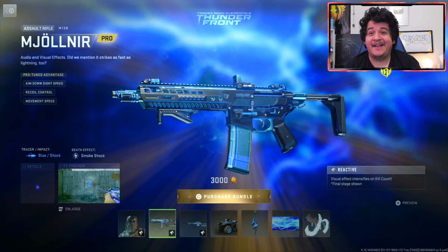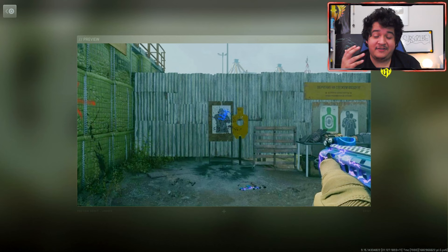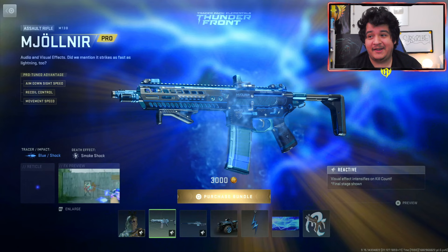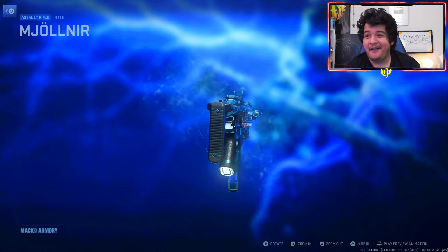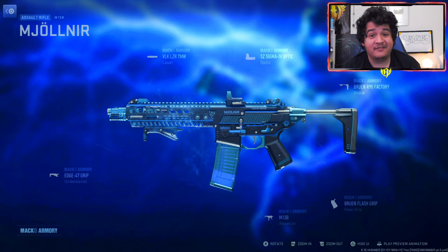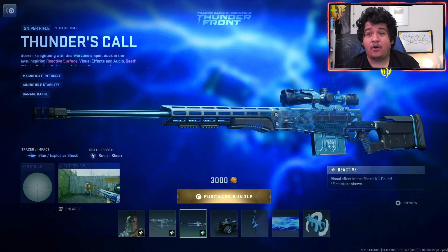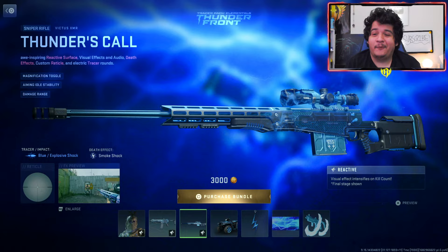The M13B has thunder all over it, comes with blue tracers and a smoke shock death effect. If we enlarge it we can see it completely turns enemies into a burst of lightning, which is pretty insane. It has a blue dot reticle and looks crazy. Unfortunately, no ammo sharing — you can only put these tracers on other M13B blueprints. Next up we have the Victus XMR Thunder's Call, which comes with the same electrifying tracers once again.